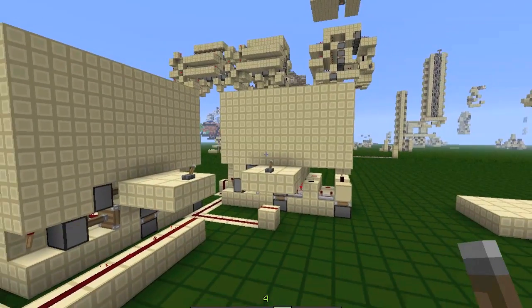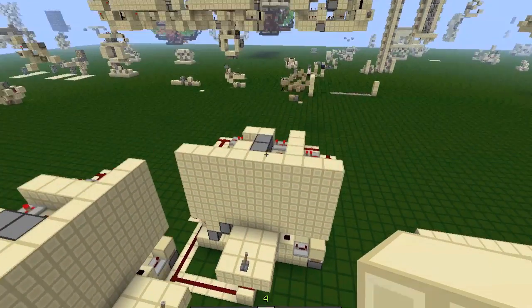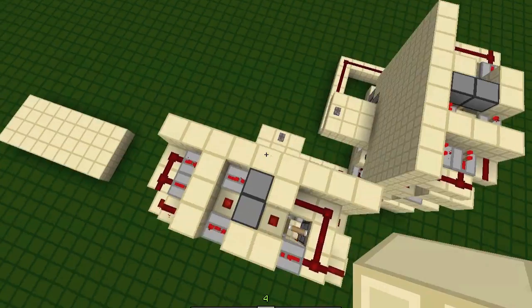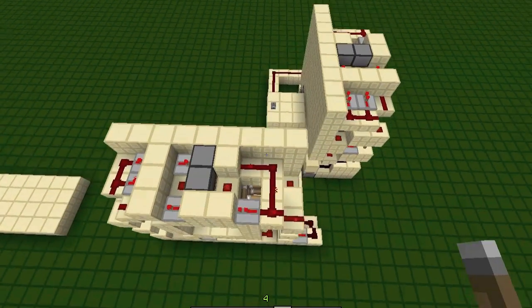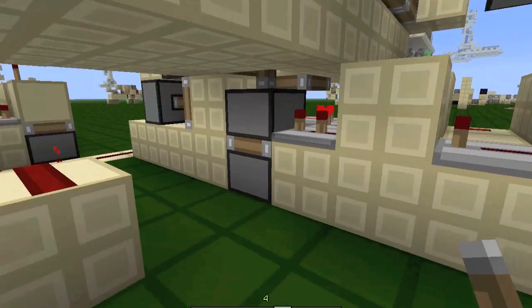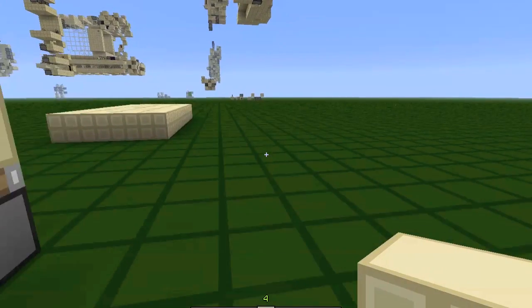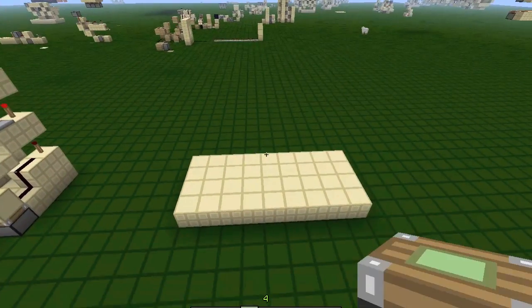They both work just fine. I took off one block from the top, as you can see right here, and I took off one block from the bottom. So the bottom piston of your double extender is directly in the floor. Let's start off right now.